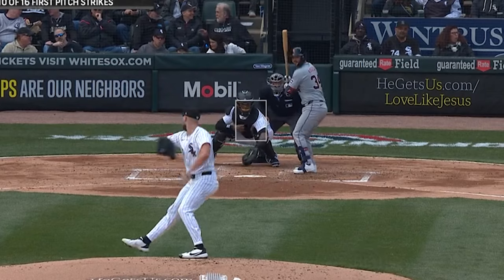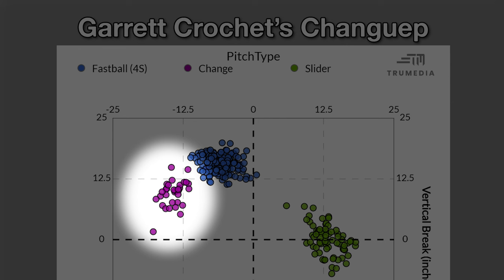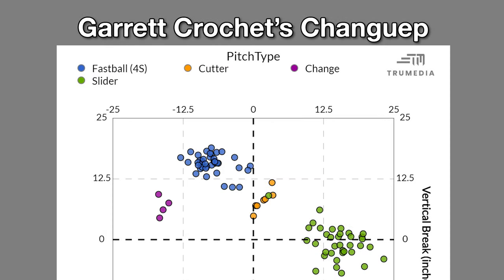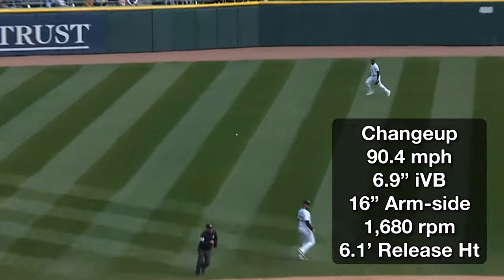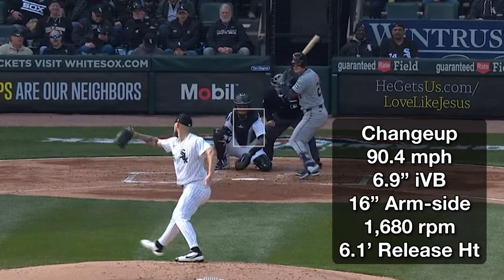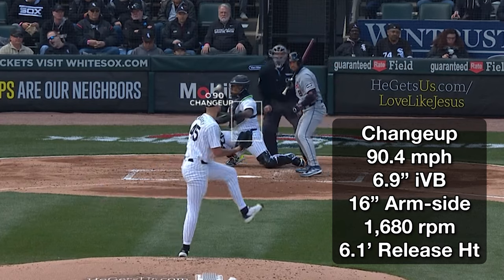Crochet's changeup — we didn't see a lot in his first outing, but I do think he may have made a tweak to this pitch compared to last season. You can see the shape difference on our pitch plot. Look at where his changeup was last year versus this year — it's lowered down and to the left on our plot ever so slightly. In general it seemed like he was killing more spin: it's dropping more, resisting gravity less, and running arm-side a bit more. There could have been some kind of grip tweak here, but we'll need more of a sample.